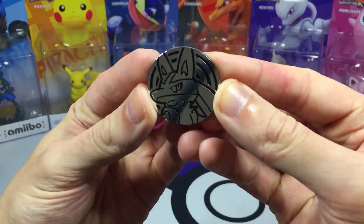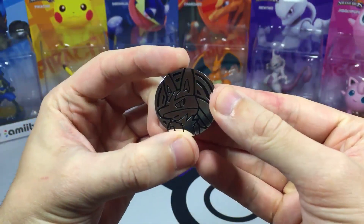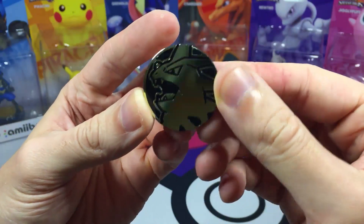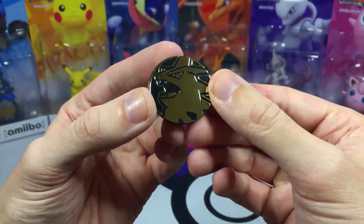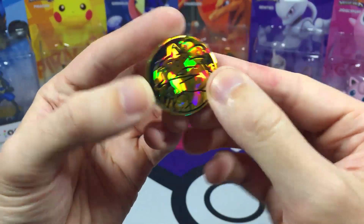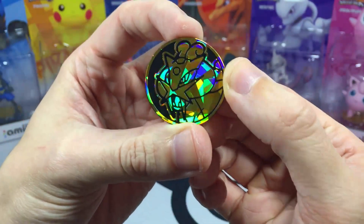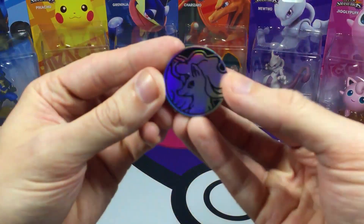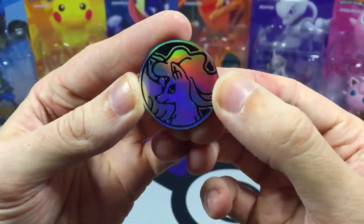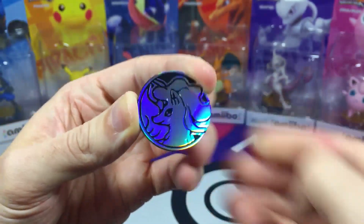As for the coins, you start off with a Lucario coin — silver plastic, very awesome. You also get a Tyranitar coin with a gold finish. Probably my favorite coin is the Raikou coin with the cracked ice theme and holographic finish. And you also get the Alolan Ninetales coin — rainbow holographic, though it does get fingerprints on it.